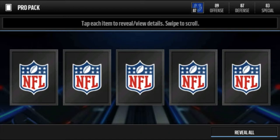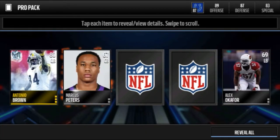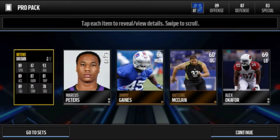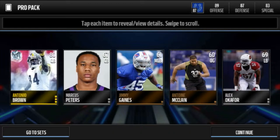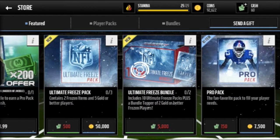Antonio Brown quarterback — nice — and then some other cards. Antonio Brown quarterback, 89 speed isn't terrible but he's got 47 strength. I'll take that, he's an out-of-position player so that's good. Let's see the next pack.